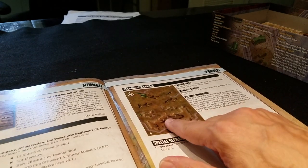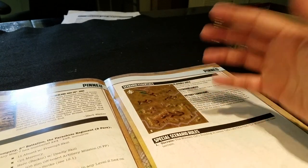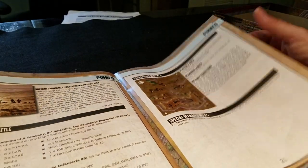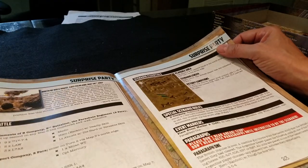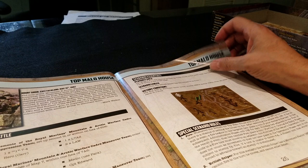Argentinian forces are on this ridge here and the Brits are gonna come across all this open ground. They've got some artillery and some smoke, while the Argentinians have their own artillery. There's some Harrier action coming down — just freaking amazing. 'Surprise Party' is a fun scenario to play as well.